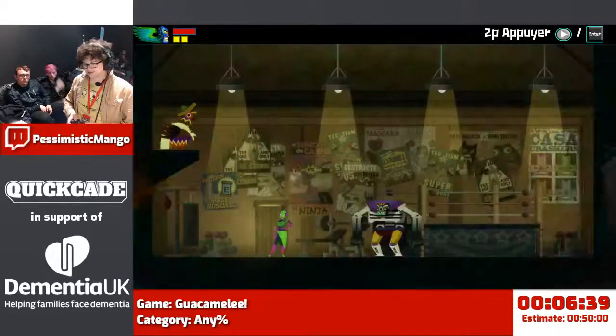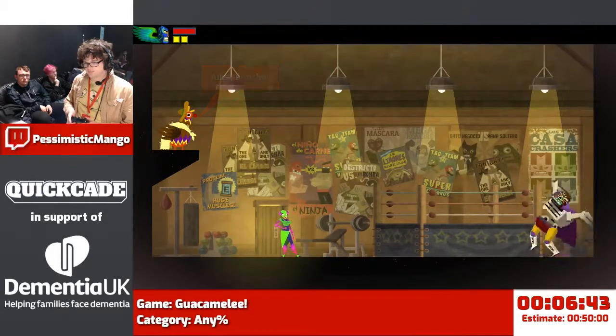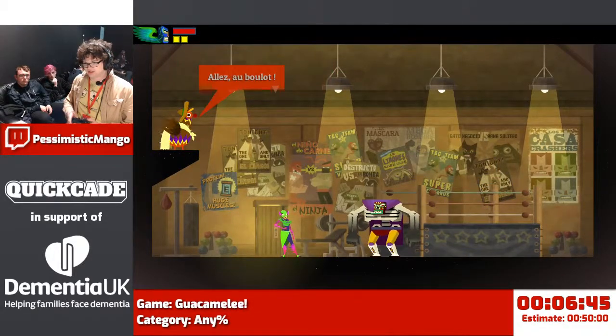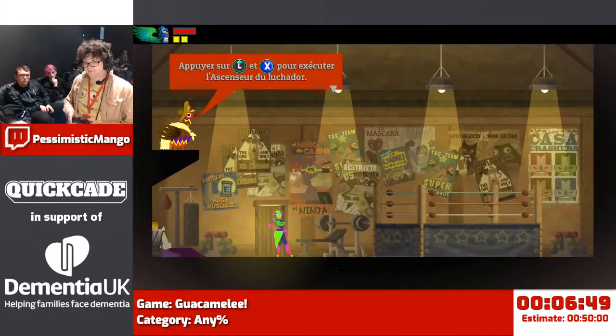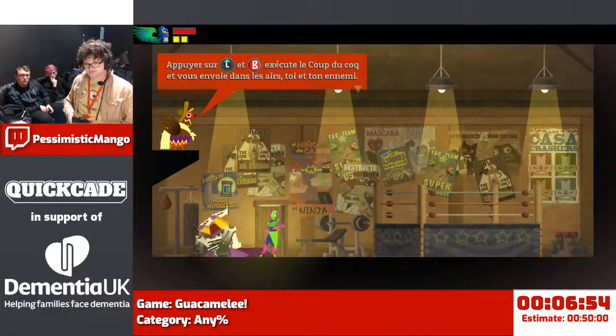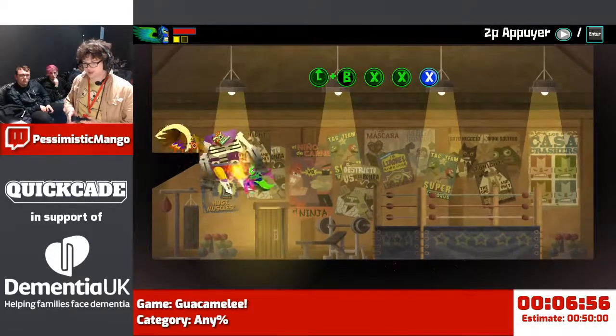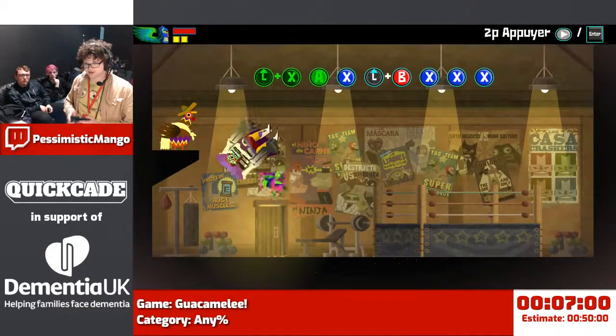This feels like a tutorial I shouldn't have to do. But if I don't do it, then a giant chicken stops me leaving town. Standard stuff. In theory, I come back here whenever I get a new special move and they teach me more combos, but this is the only time we actually have to be in there.